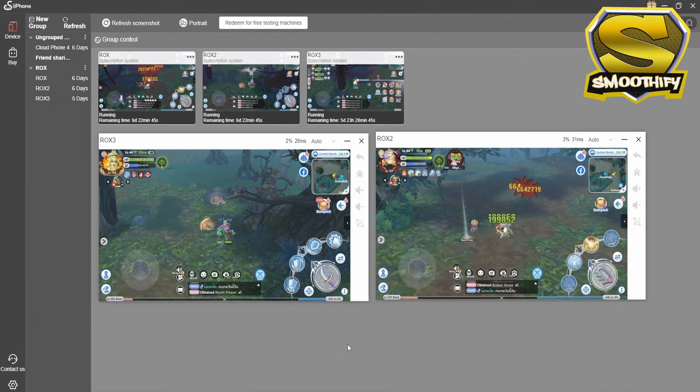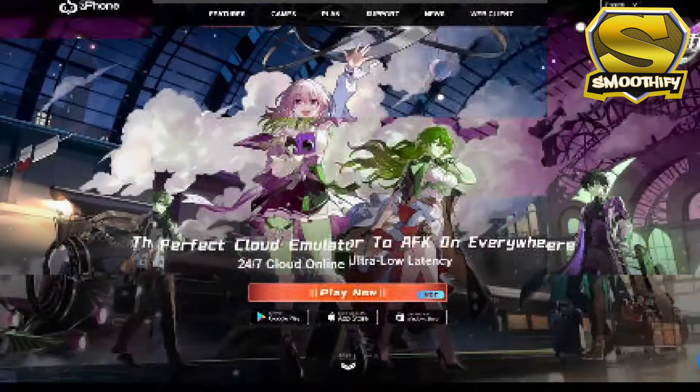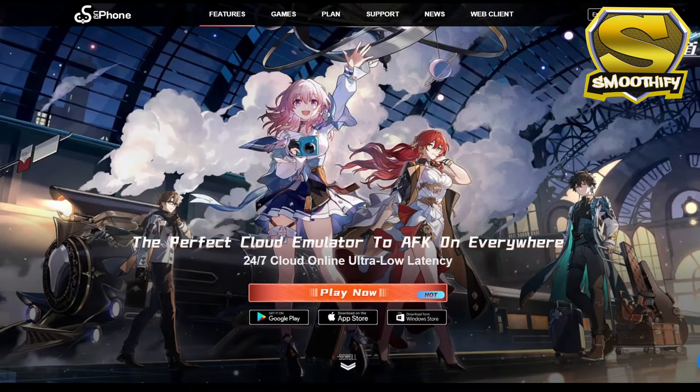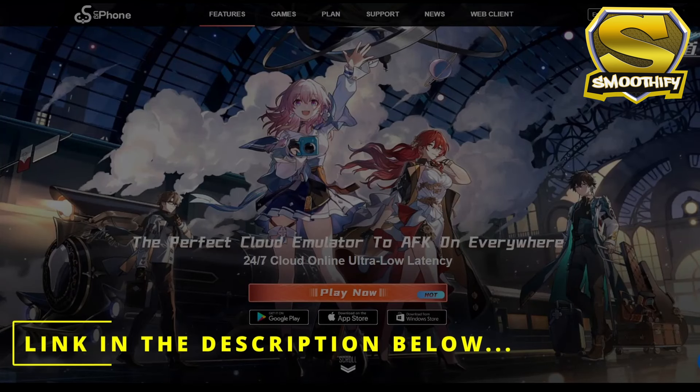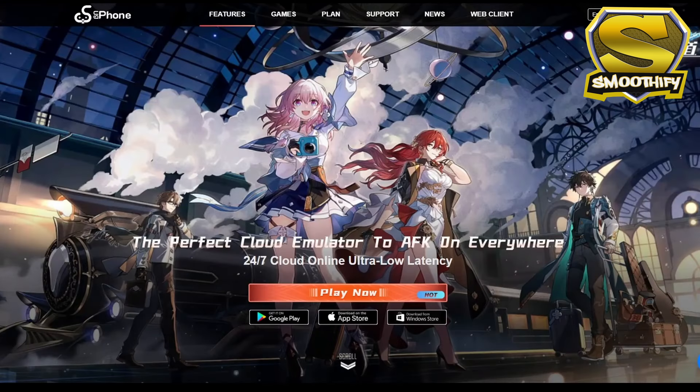You can also run multiple instances of UG Phone in one account, which allows you to play and grind multiple games simultaneously. As you can see, my Shura and Royal Guard are AFK grinding at the same time. UG Phone is available in Google Play for Android, App Store for iOS, Windows Store for PC, and you can also use a web browser to run UG Phone. So if you want to try out UG Phone, you can use my link shown in the description below, and you can also use my invitation code, which really helps me out. So thank you guys, and thank you UG Phone for the sponsor.